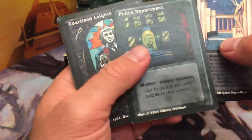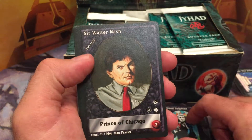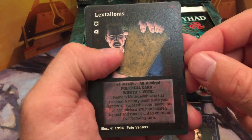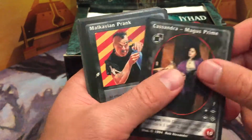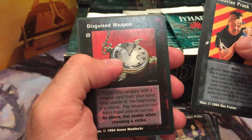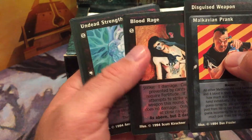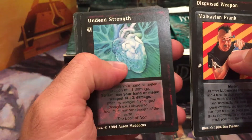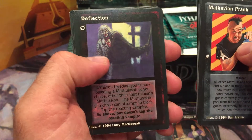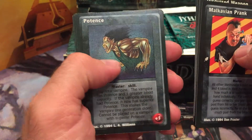I'm gonna flip through these pretty quickly and pick up the ones that are kind of cool looking. We got some characters, political cards, some pranks, sky's weapons I guess. I should have done some more research before opening this.